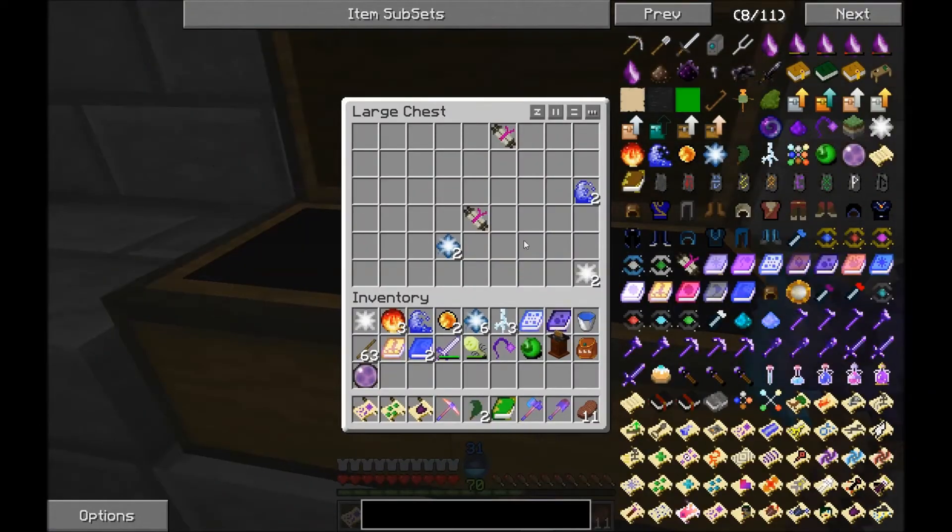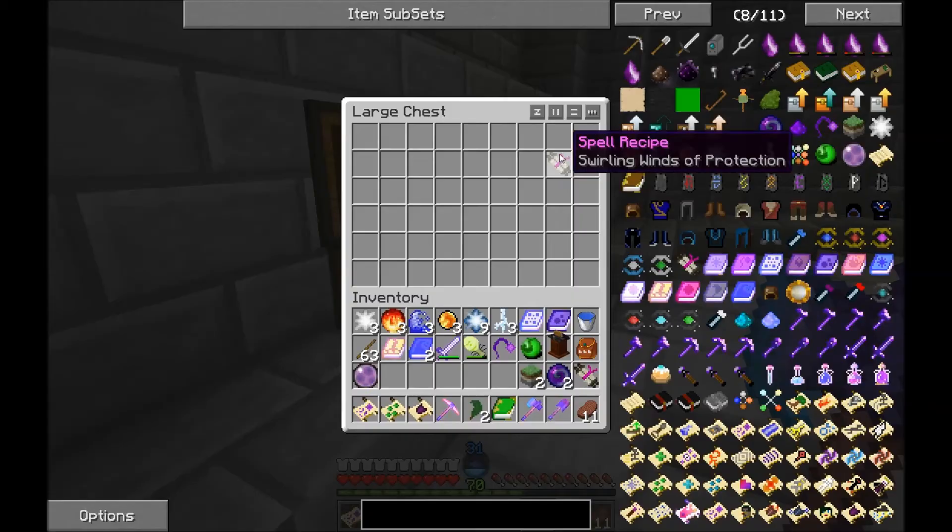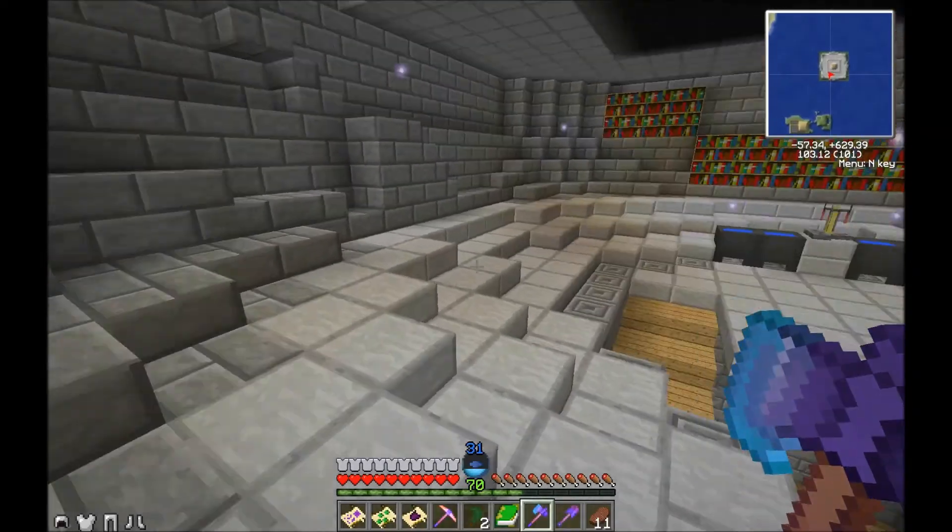What do we got? A bunch of double chests. Spells - Haste, already got it. Flight, already got it. But I will take these essences. Swirling Winds of Protection - Drown, I'll take that, sounds like fun. Swirling Winds of Protection doesn't work that well, sadly.